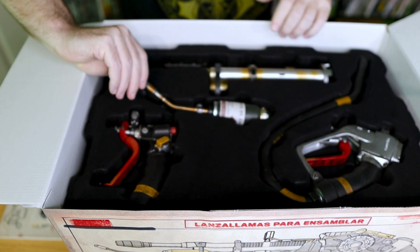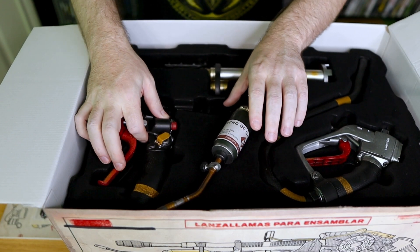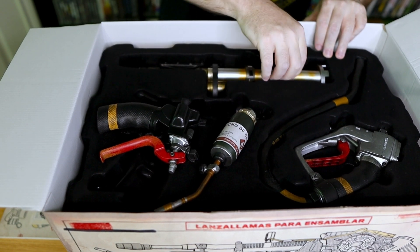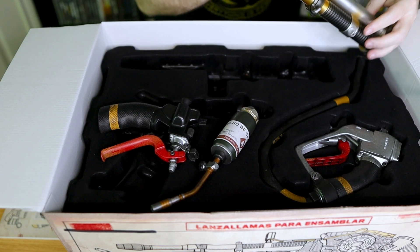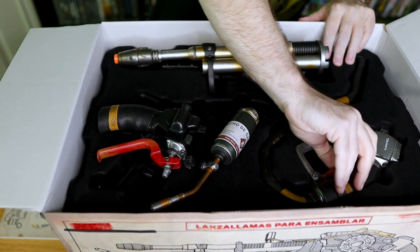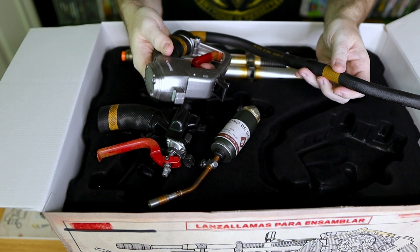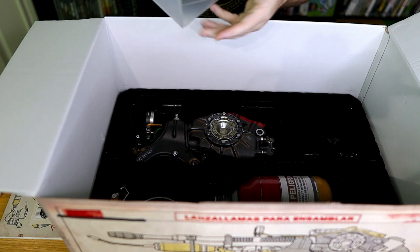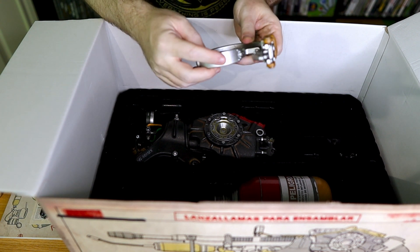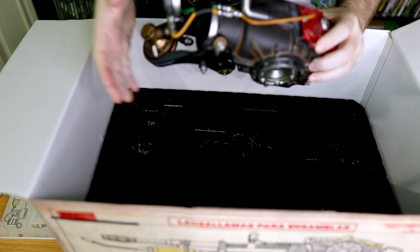Inside the box is the Toste de Oro itself. Some assembly is required. Looks like the propane lighter, the nozzle, the barrel — with a nice orange tip so nobody confuses it for a real flamethrower. The hose, looks like it's been salvaged straight from a gas pump. It looks like that'll be the Far Cry 6 stand for it to sit on, more salvaged parts — that looks like the latch from a fuel pump. The propane gas bottle, and the main body itself.